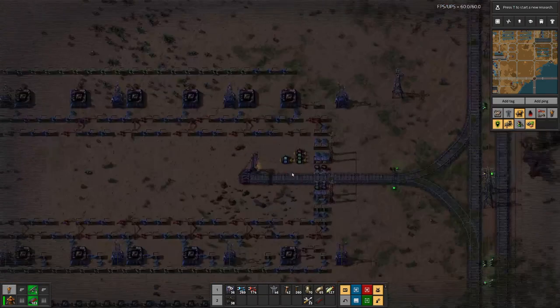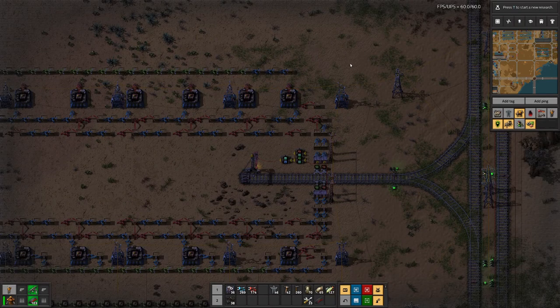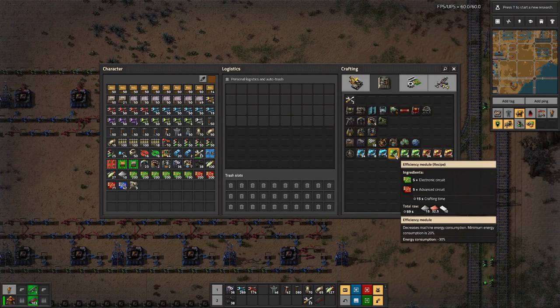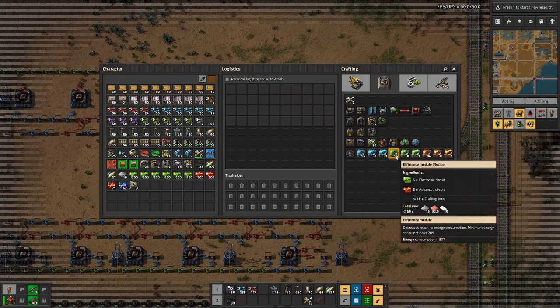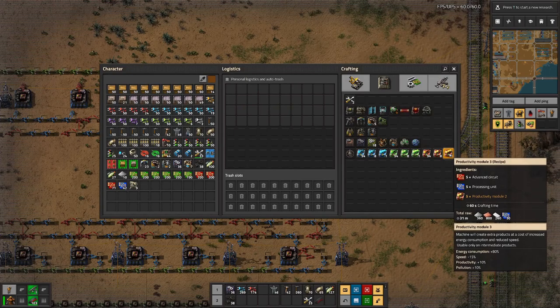We already have one factory for Productivity Module 1. I'm thinking we don't need the efficiency modules — they are only used in recipes for armor and so on, nothing that we will craft in huge amounts, so we can do that by hand. However, to scale up, we will probably need quite a few speed modules and also some productivity modules.